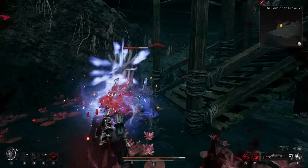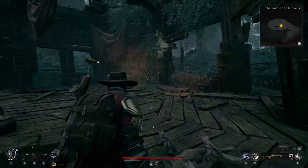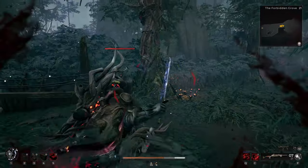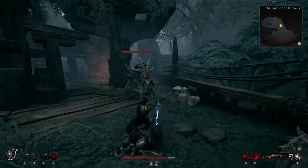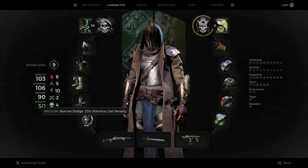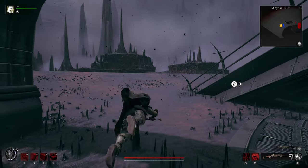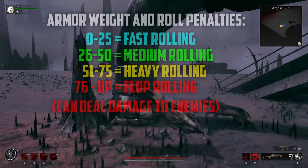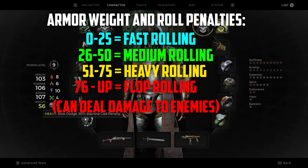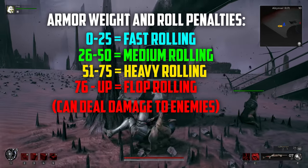Something I love about Remnant 2 that the original didn't shine heavily on is the melee combat. In the first Remnant, we got weapons that didn't feel all too different and didn't play well when surrounded by enemies. That completely changes in this game — nearly all weapons are viable and the damage output even within boss arenas can make a huge difference when ammo gets low. Something I learned through many deaths was the use of the dodge mechanic and how easy it is to catch iframes based on your current roll status. Just like Souls games, your equipment load affects your dodge and gives a stamina penalty, which can be adjusted within your loadout to mix and match armor for easier survival.